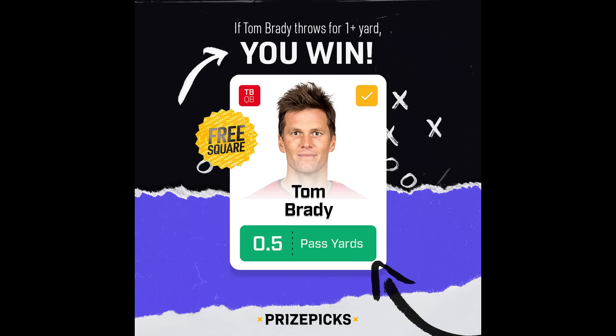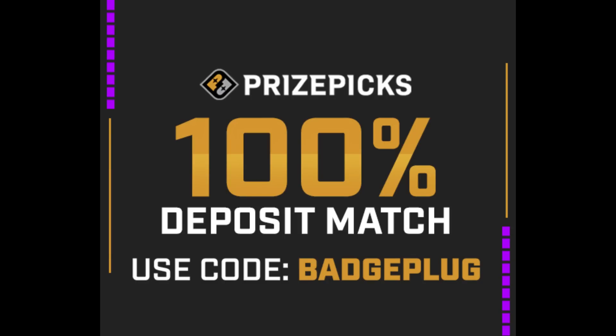Real quick — PrizePicks is hooking y'all up. If Tom Brady passes for literally one yard on Sunday you win. Use my link in the description to get started and make money off just having sports knowledge. PrizePicks will match and double your first deposit — put in $10 and they'll give you $20. Use my link in the description. Thank you to PrizePicks for sponsoring this video.